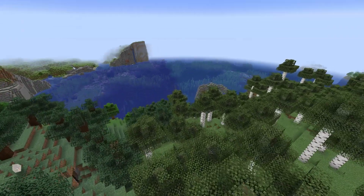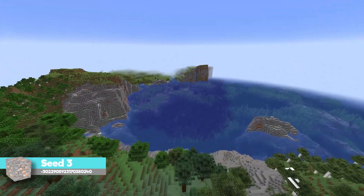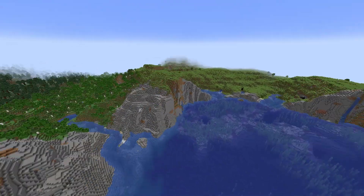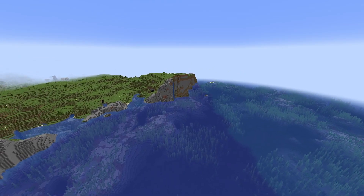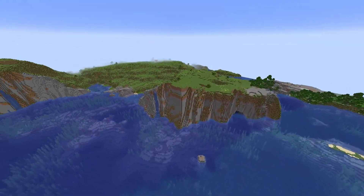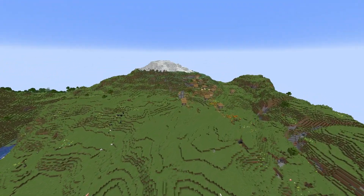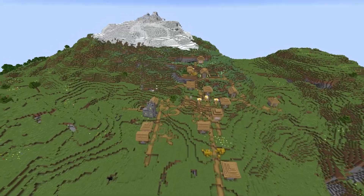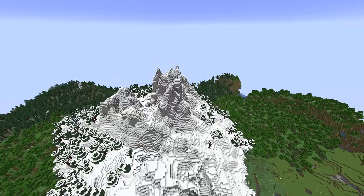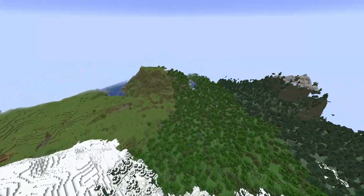Coming in at seed number three — it has one of my absolute favorite things in Minecraft: cliffs. You're gonna have beautiful cliffs separating the ocean from your land. You've already noticed there's a pretty interesting village here with a small mountain. Nothing crazy, but a pretty interesting mountain.